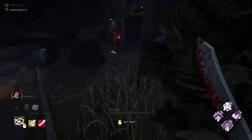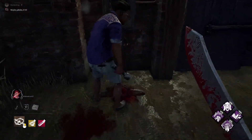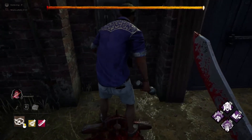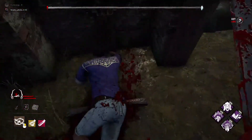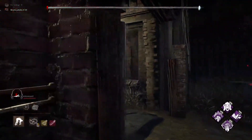As the killer, you're going to patrol between the two gates. One gate is almost fully open — 99% — and the second is on the right side. You'll always want to be positioned so you can see a survivor opening a gate and respond quickly to intercept them.